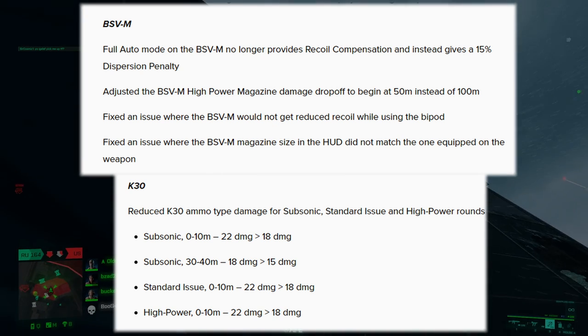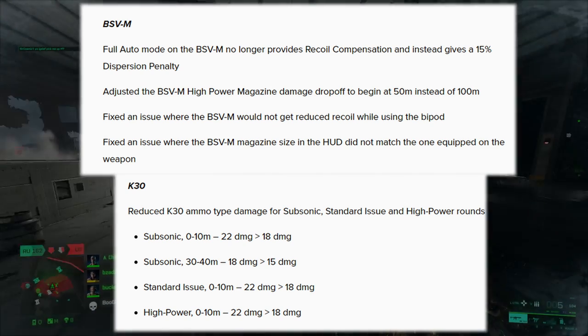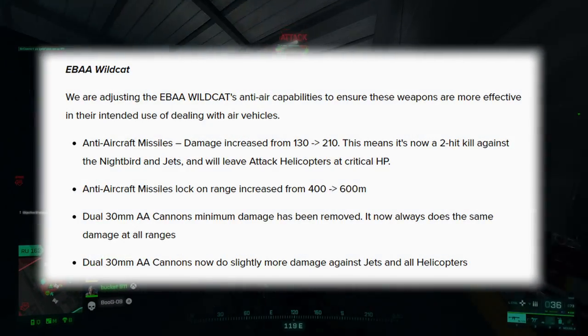The BSV is going to be less powerful at close distance and less effective in that way as well. The K30 overall is going to be doing less damage in close range.